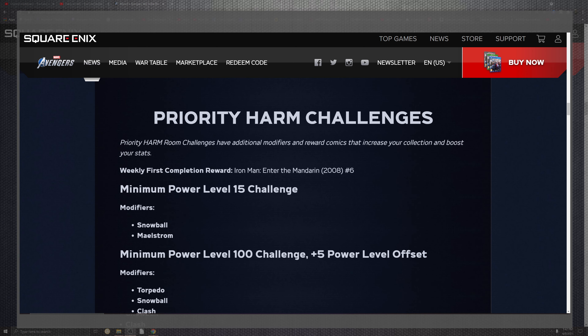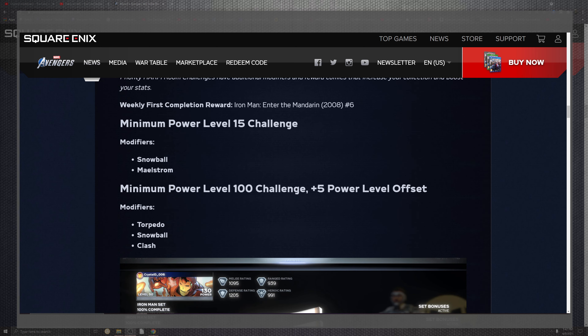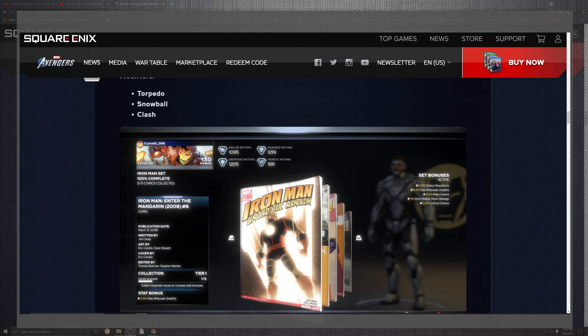There are challenge changes for the Priority Harm Room, with additional modifiers and rewards from comics that boost your collection and stats. Weekly completion rewards include Iron Man entering the Mandarin — referencing the 2008 film. Also noted: minimum power level 15 changes with modifiers Snowball and Mailstorm. At minimum power level 100, there are plus-five offset modifiers on Torpedoes, Snowball, and Clash.